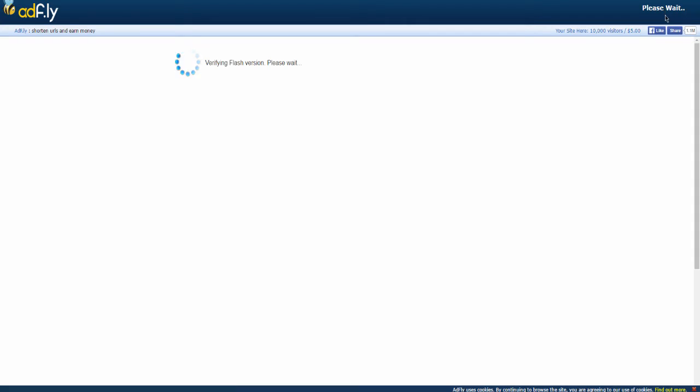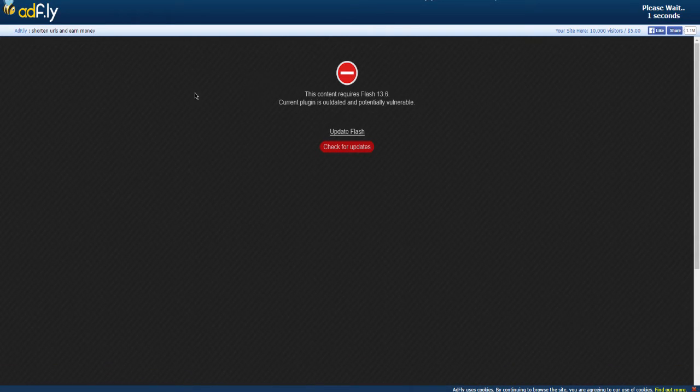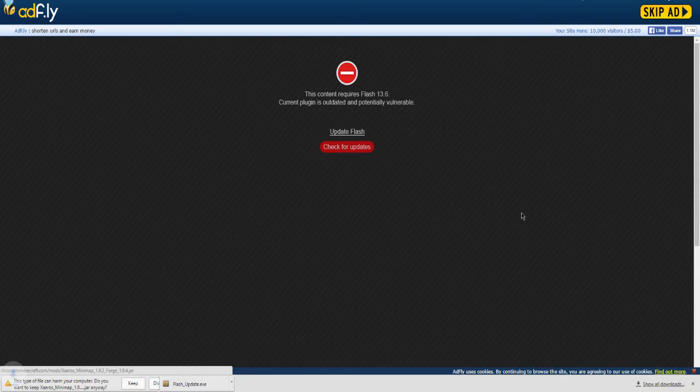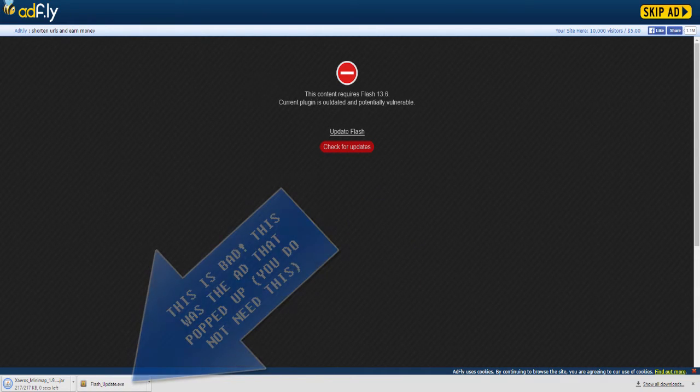It will open up in AdFly — you have to wait about five seconds. A tip: do not click anything that pops up. If a popup appears, just refresh the page. I accidentally clicked a popup and downloaded something weird, but thankfully it didn't harm my computer. Press skip ad, download it properly, and like before when it says it will harm your computer just select keep — it's just an unknown publisher.